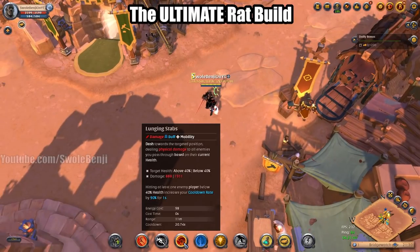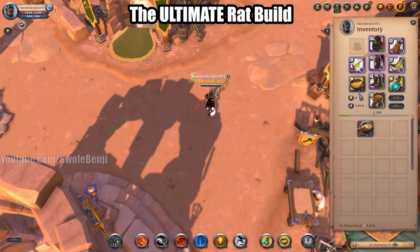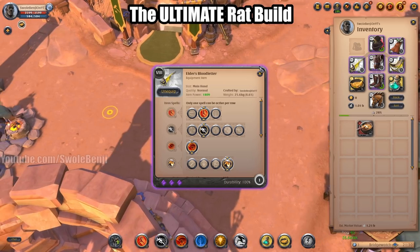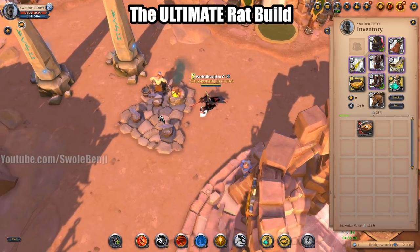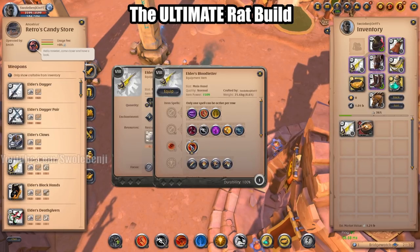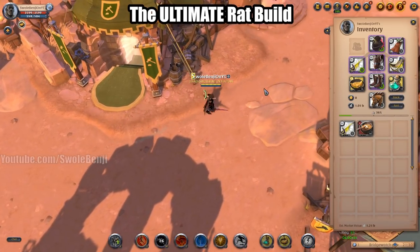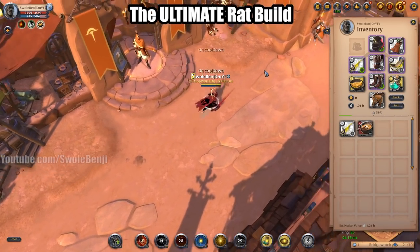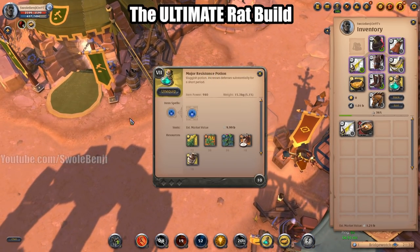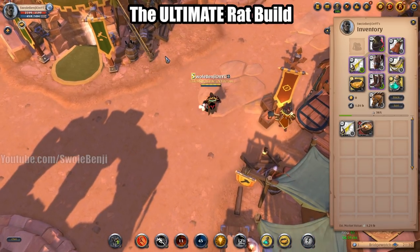Also a missed caller because you want more cooldown reduction. The Lunging Stab is a 20 second cooldown. You got the dash, the dash, the dash, the run — you can go invisible twice. You could also use an Invisibility Potion instead of the Resistance Potion, though the Resistance Potion buys you more time. This is the build you want when you want to get some loot.